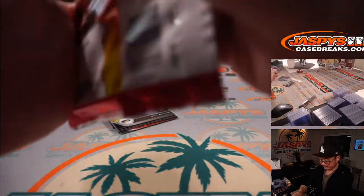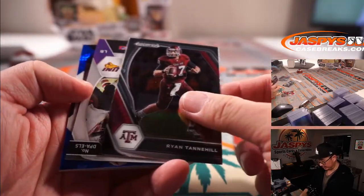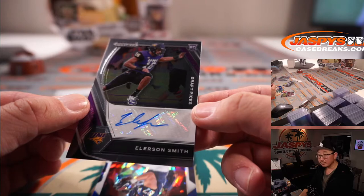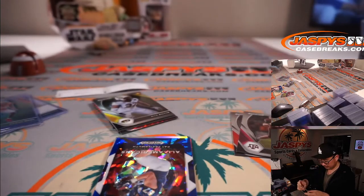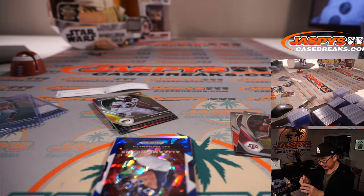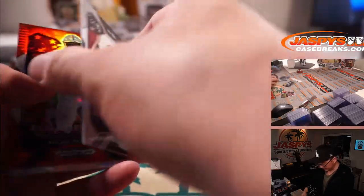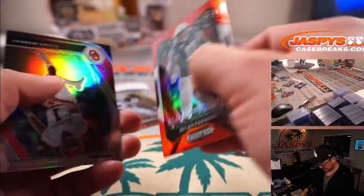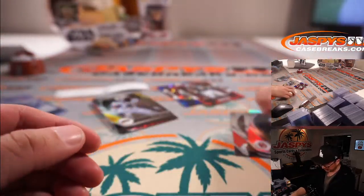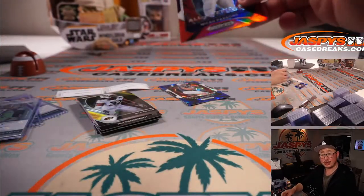And a second pack. Thank you, Steve. Good luck. We've got Phillip Rivers in his college gear, Tannehill in his college gear, and Ellerson Smith — another rookie auto for you. Thank you, Steve. Here's Pat again. Blue Cracked Ice to 99. Micah Parsons to 299. Kyler Murray silver. Greg Rousseau. Caleb Farley. We saw these ones already. Thanks, Steve. Appreciate you getting in.